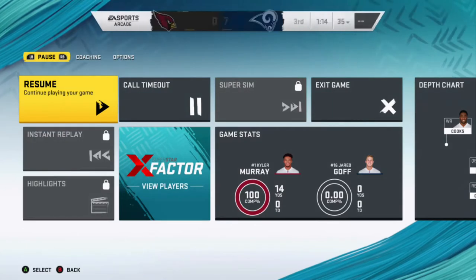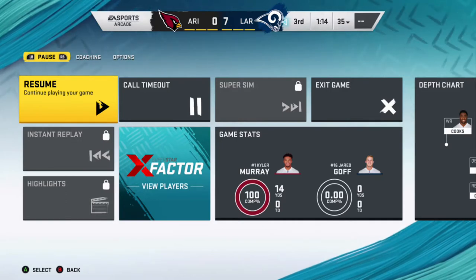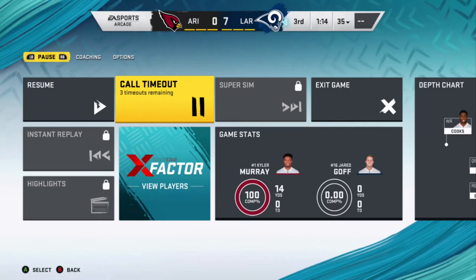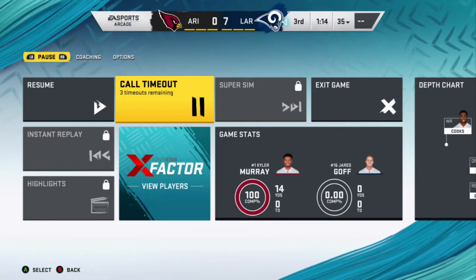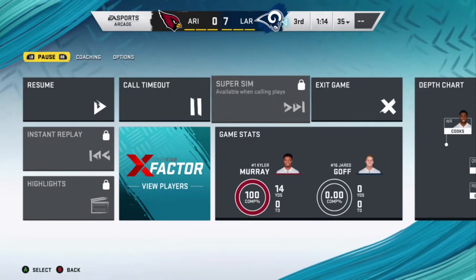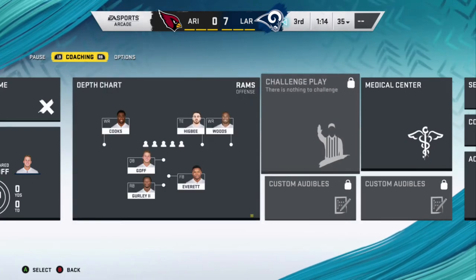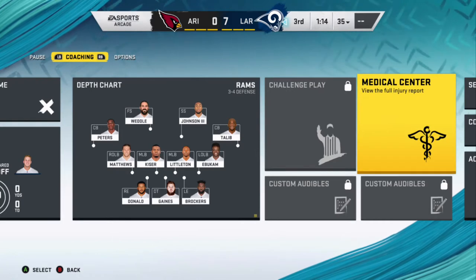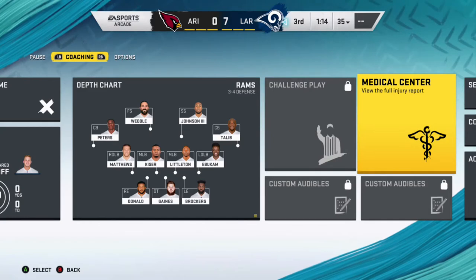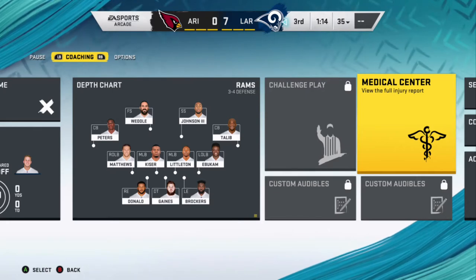Going into the pause screen — and like I was saying, last year in Madden 19 none of this stuff was accessible. Now being able to call timeout is huge, especially at the end of quarters when you want to get the ball back. Other features now accessible include the depth chart, challenging plays, and the medical center — so if you get a player who's hurt you can go in and see when they'll be back. All that is now accessible, which is really cool.